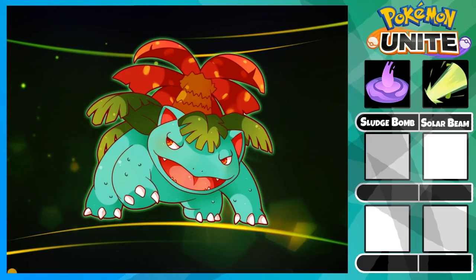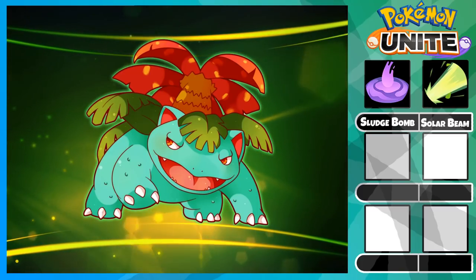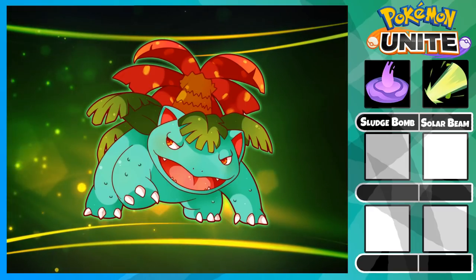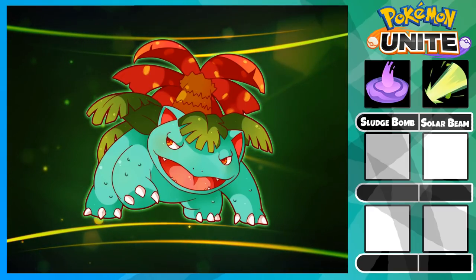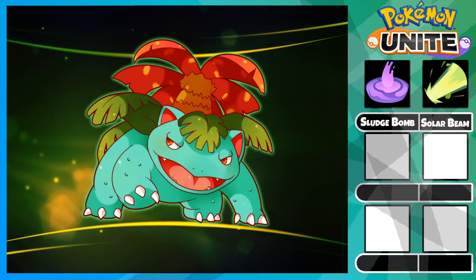Next we have Solar Beam. This ability is unlocked at level 7 and is your long range burst damage move. Solar Beam has a short windup time before it can be cast, but if you synergize it well with your Sludge Bomb slow then you're almost guaranteed to hit it.